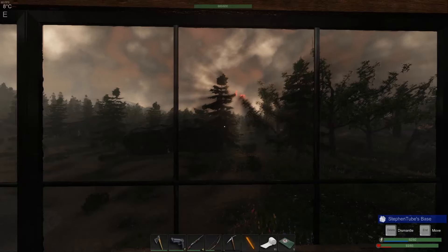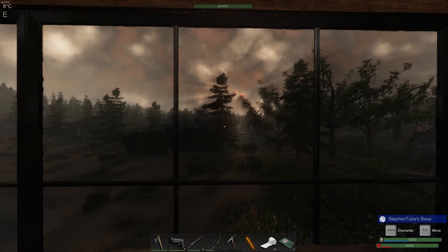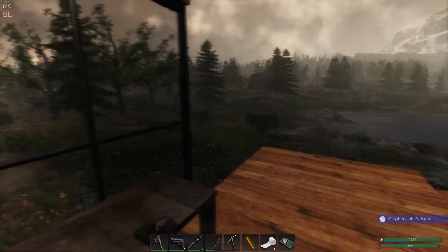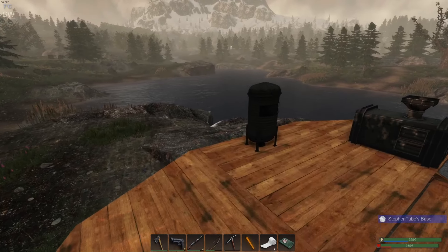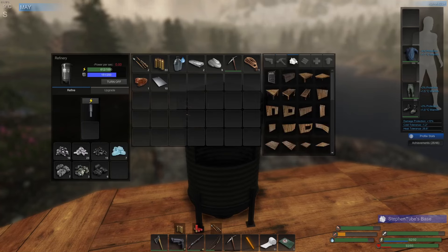Hey everybody, good morning. Welcome back to Subsistence Alpha 62. Looks like the sun is struggling to get through the clouds, but it's there. Today we are going to work on making two things.